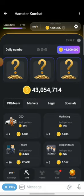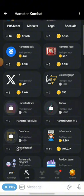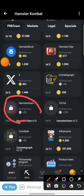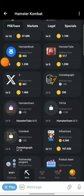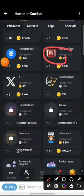I'll click on the integration tab, the mine tab, and I'm looking for Hamster Gram. Here is the Hamster Gram right here. In order to get Hamster Gram I need to unlock the Hamster Tube right here, so I'll just do that real quick.